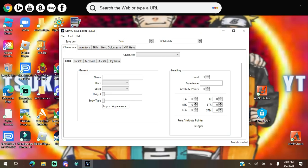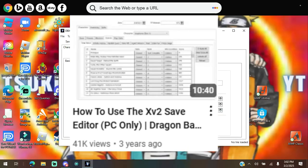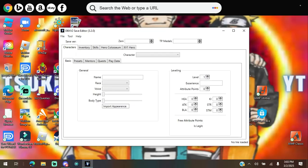For those of y'all who stuck around the channel, I'm pretty sure y'all remember back in 2021 I made a video called 'How to Use Xenoverse 2 Save Editor.' That video did so good — it's already at 41,000 views and I still get comments to this day. But that video was for 2021 and it's outdated now. So this is the 2025 new version, hopefully this can help you guys out.